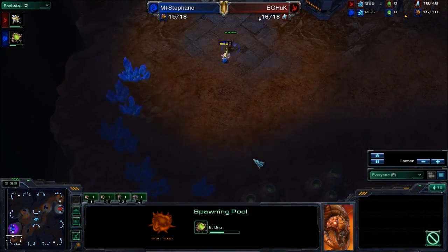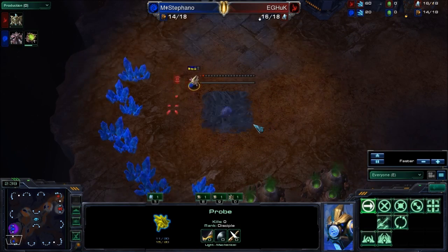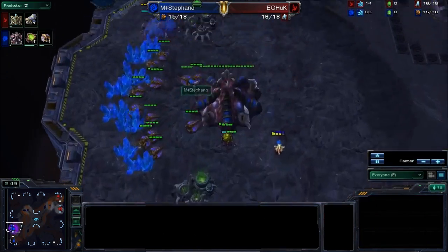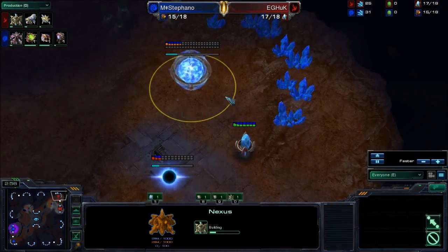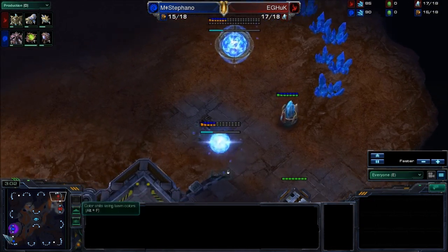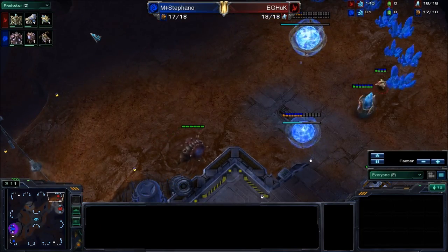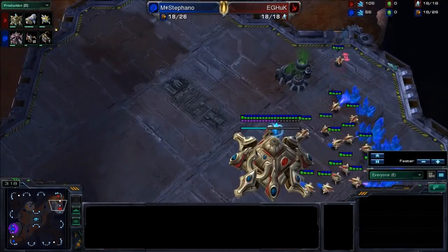He might just pylon-block the hatchery here — we'll see. He ends up just barely outside the hatchery build-placement zone, and the hatchery gets down. A little bit of a micro miss by Huck. Huck is going for the Nexus first before the forge — smart choice because it's a bit more economical. You can definitely get away with it if you don't see an early pool, like a ten or earlier. You can absolutely get away with the Nexus first.